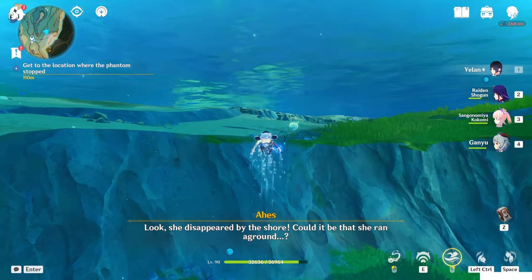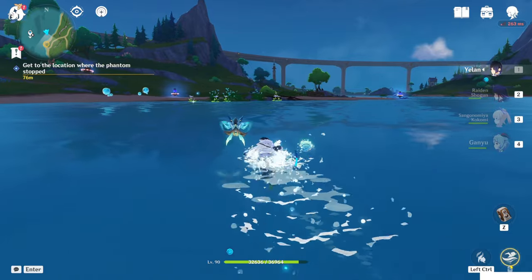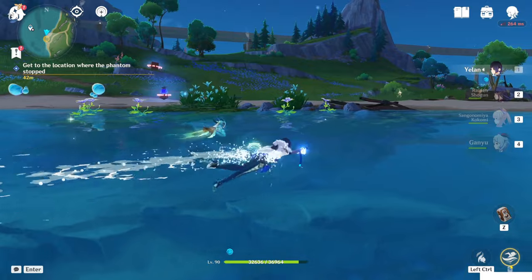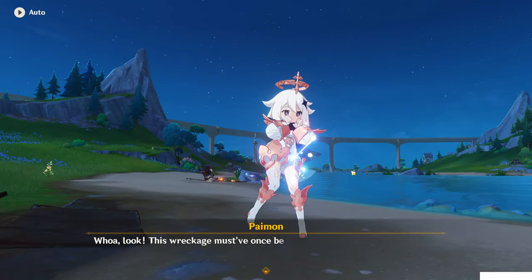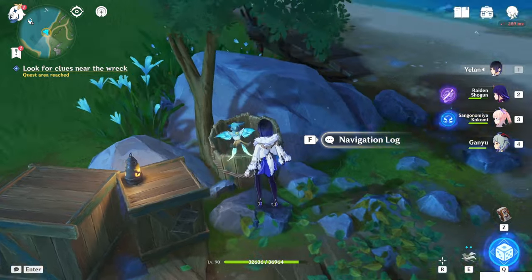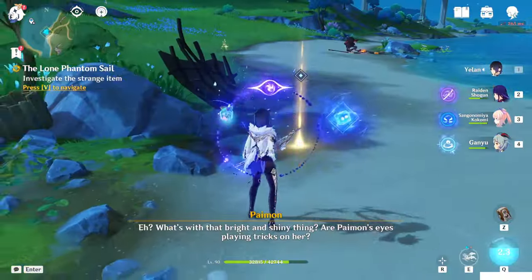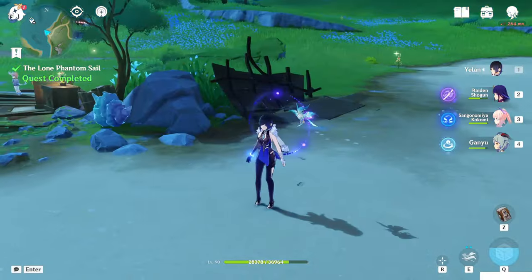Now we have to investigate. Check this navigation log diary here. Some wolves will spawn — just kill them, and more of them. Kill them and investigate here. They were slimes. And this world quest, guys, is done! We will also get an achievement.